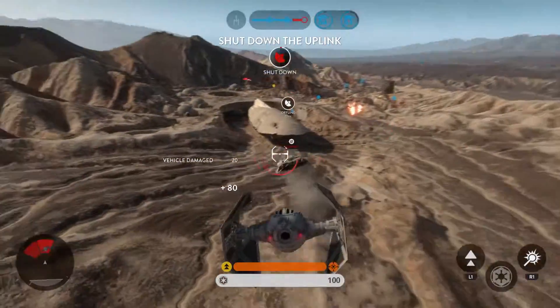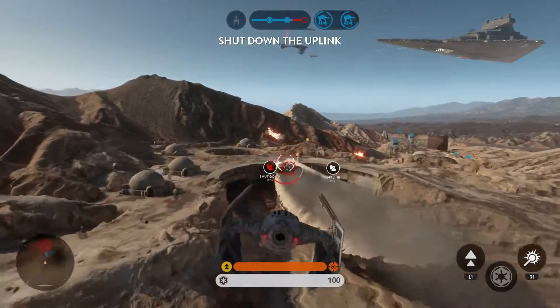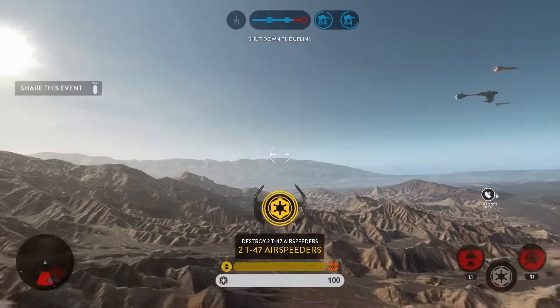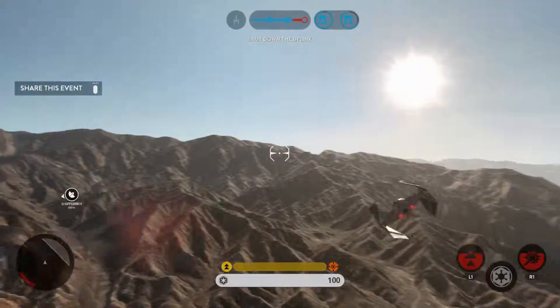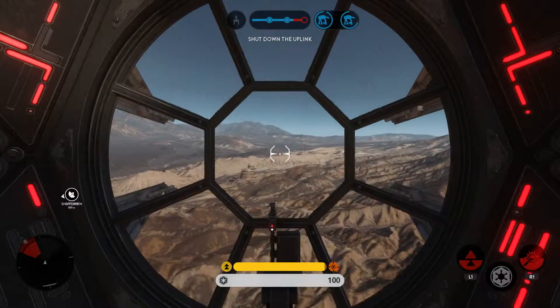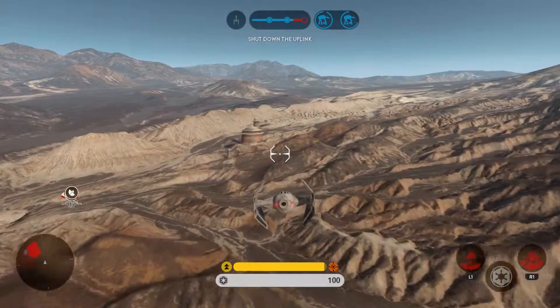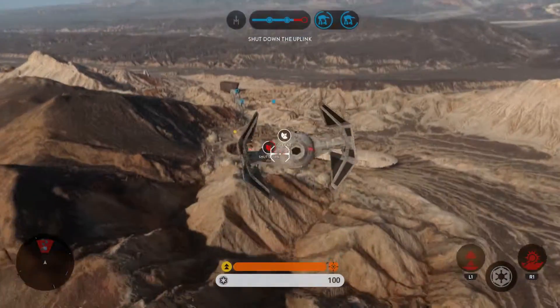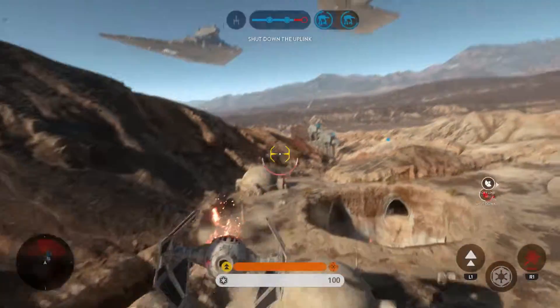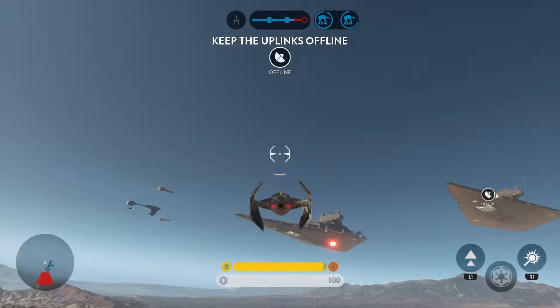Scanners indicate the Rebels have activated an uplink station. Rebel ship down. Rebel uplink is offline. Proceed as ordered.